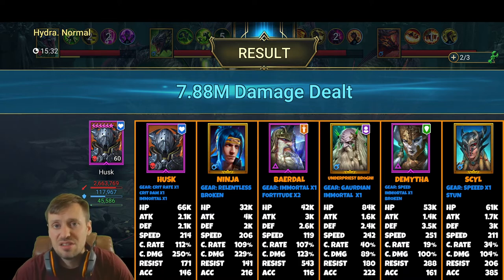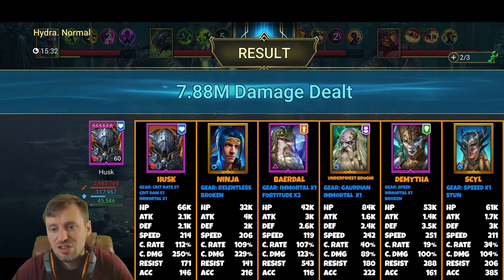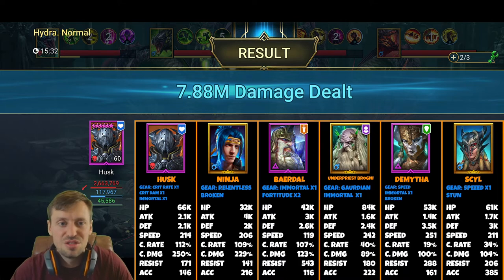Because we've got Bardrul handling resistance, we can bring Demytha — she's got Block Damage and does insane healing. Focus HP, defense, speed, and resistance on her since she has no reason to need accuracy. Seal is in a classic Speed and Stun set, not a specialized Hydra build. Focus HP, defense, and speed. She does have a Slow on her A1, so accuracy is actually useful — though her stuns don't work on Hydra heads anyway.